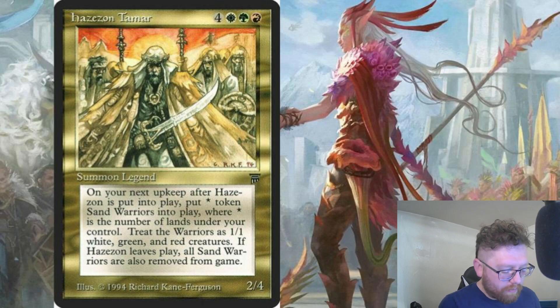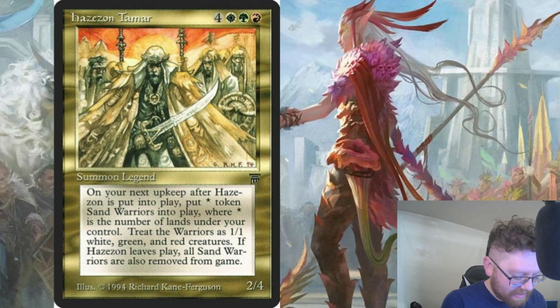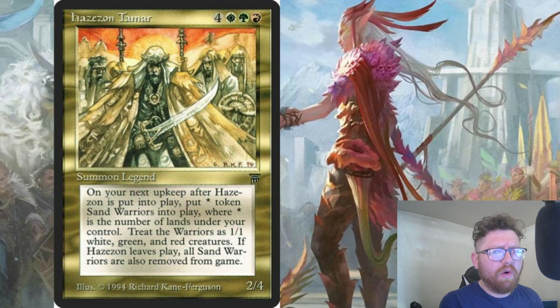When Hazazon Tamar enters the battlefield, create X 1/1 sand warrior creature tokens that are red, green, and white. At the beginning of your next upkeep — oh, that's a long time to wait for those sand warriors — where X is the number of lands you control at that time. When Hazazon leaves the battlefield, exile all sand warriors. That's very important.